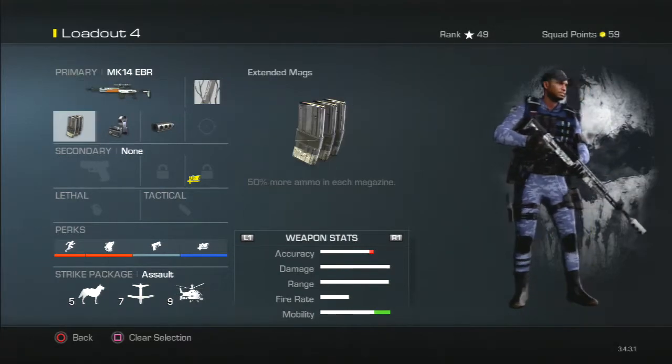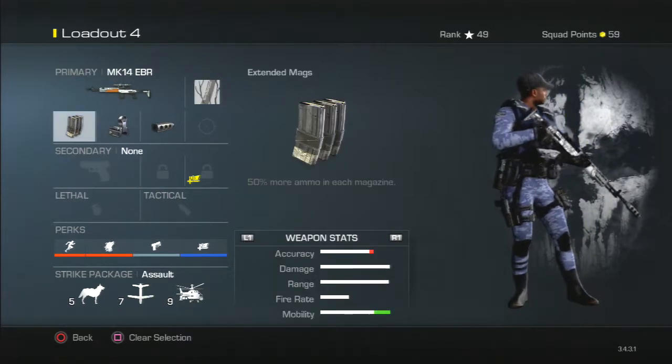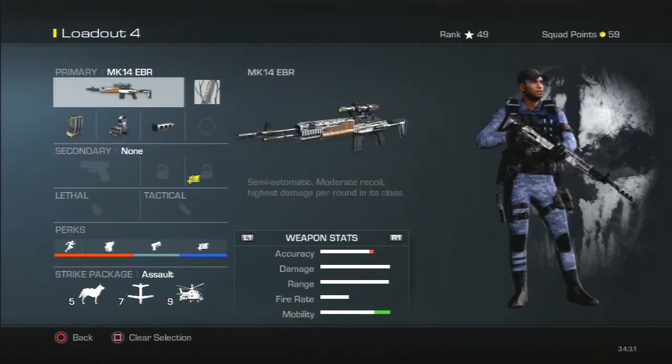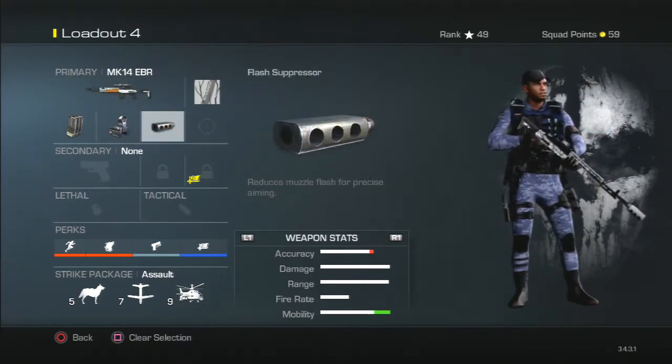We've got the MK14, and we are running the extra attachment perk. So our 3 attachments are extended mags, iron sights — because every marksman rifle comes with like a scope — and flash suppressor.